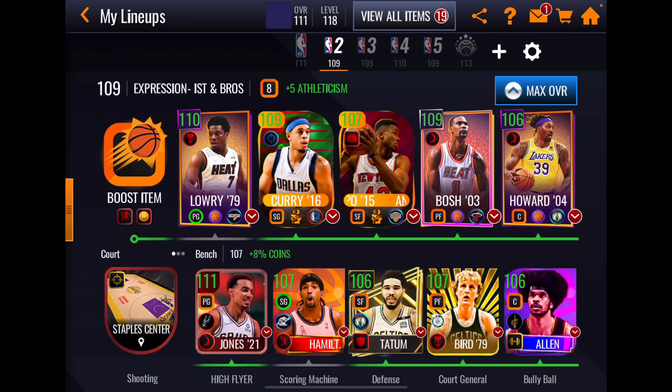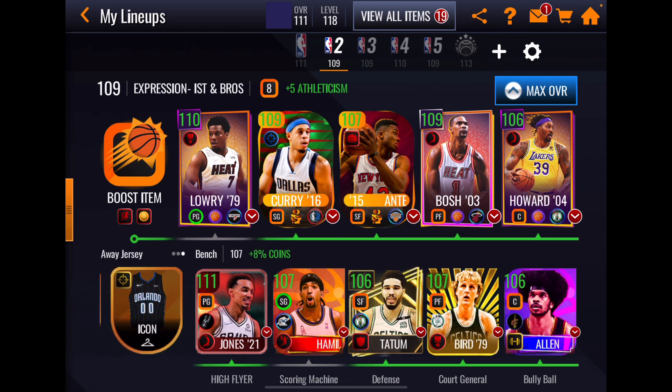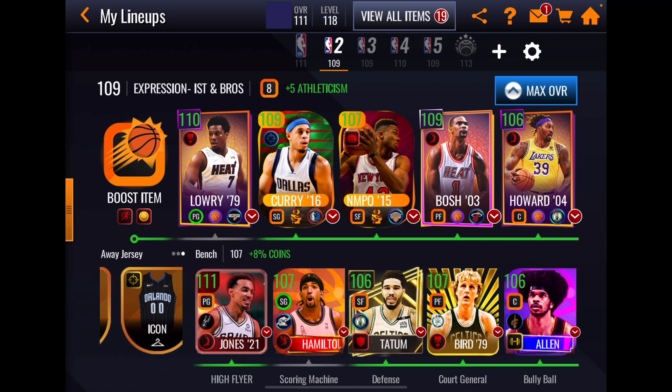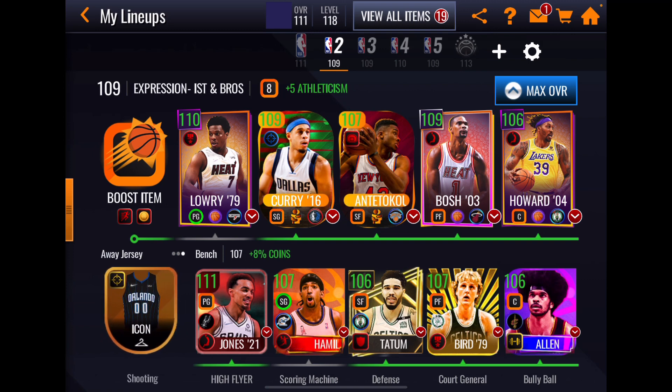We've got a lineup made up of the two current supplemental promos: Expressionists and NBA Brothers. From the Expressionists promo we have GM Chris Bosh with a high flyer boost to position — that is the biggest boost category we currently have. At point guard we have Kyle Lowry with a plus four court general boost, and Dwight Howard with an inside scoring boost.